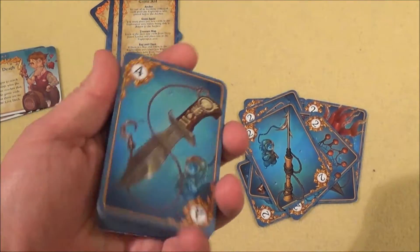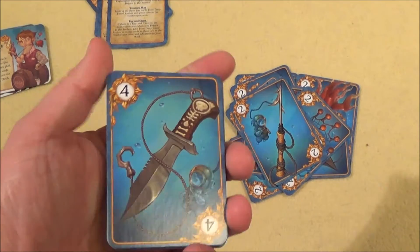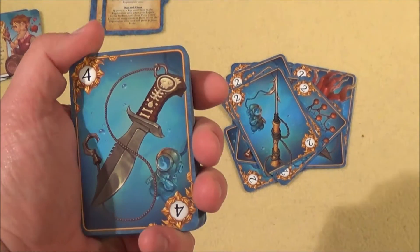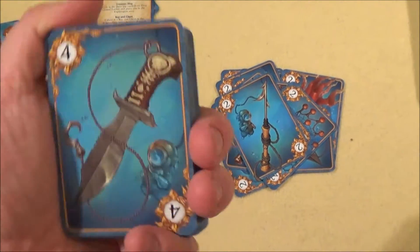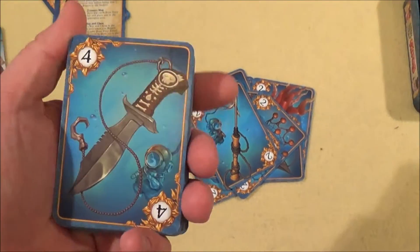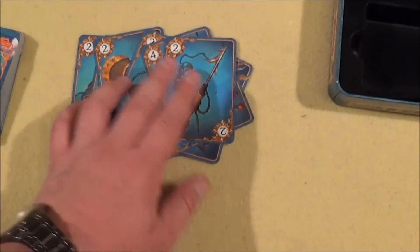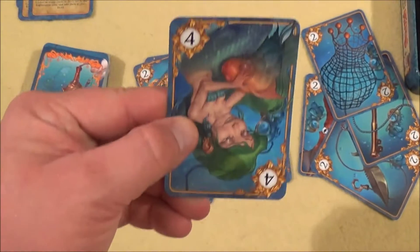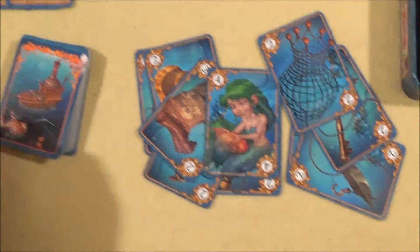You have 10 different suits, and each single suit has six different cards, numbered from two to seven. The one exception is the mermaid — they have numbers from four to nine. They are a little bit more valuable because they are simply mermaids.